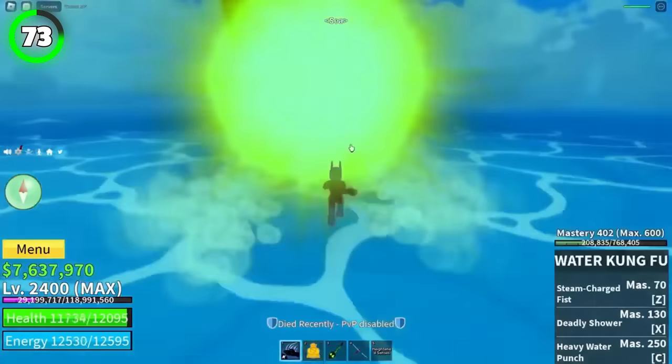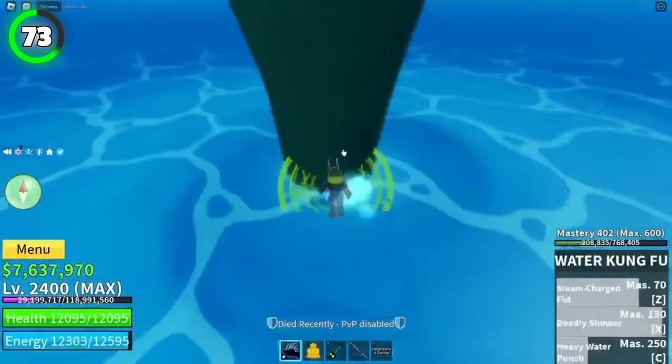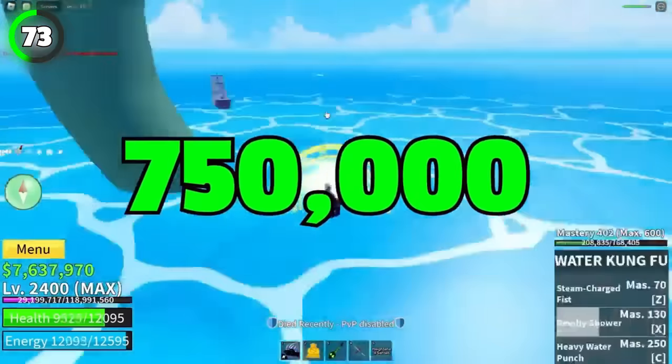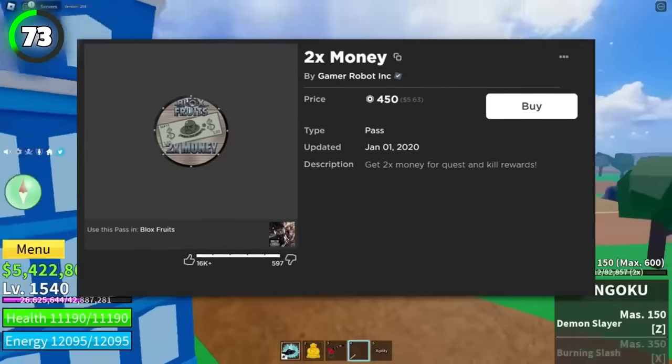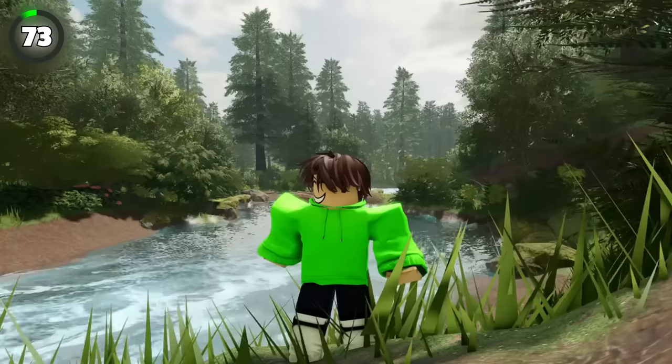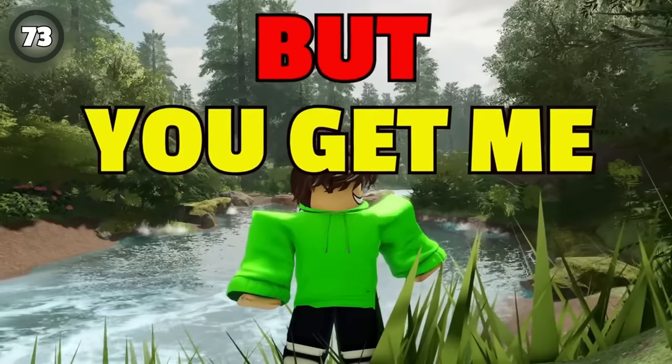Now that loot triples when a sea beast storm happens. There are three beasts you have to kill and you can get a maximum of $750,000. And if you bought double money, you can get up to 1.5 million just by killing three sea beasts.